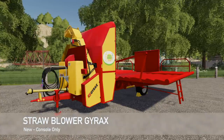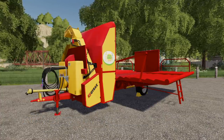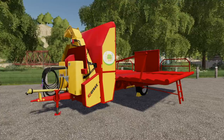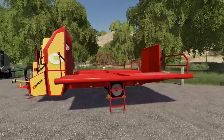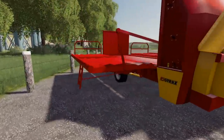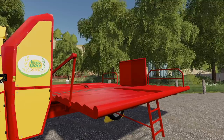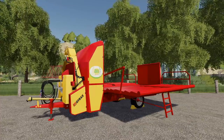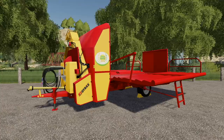Moving on to new mods for console only. This is the Straw Blower Kyriex Big Comfort — it's been on PC for a while, just now a console release. This is a very large volume bale shredder: you can put eight square bales in at a time, which is very beneficial. Price is $35,000, requires 100 horsepower, capacity of eight bales. Load bales on the sides, then jump in your tractor and hit fold — on Xbox that's Left Bumper + A, on PlayStation that's L1 + X. Then treat it just like a normal straw blower. Find it in Tools under Animals. No customization for this piece of equipment.